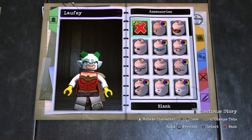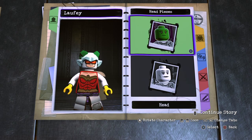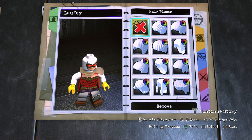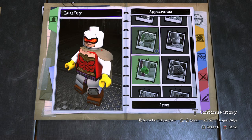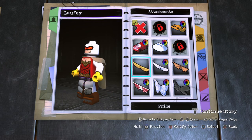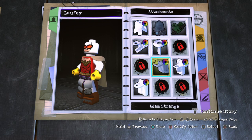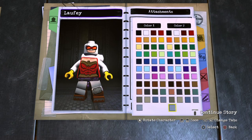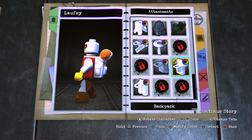Go to Accessories, choose Arsenal. Let's get out of here. Go to Hair, remove the hair piece. Go to Attachments. Choose Backpack. Make color one orange, and keep color two white.